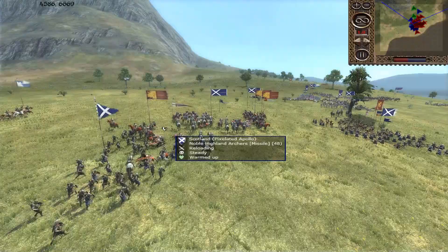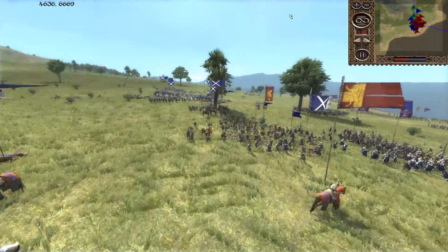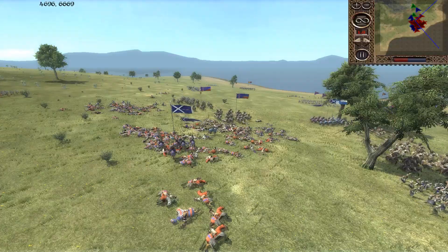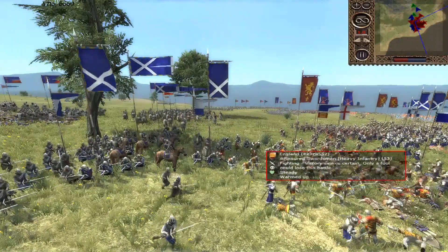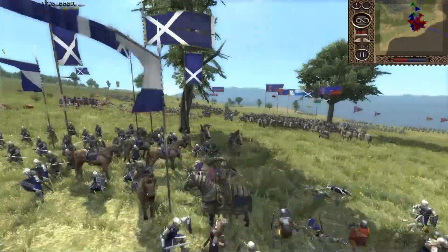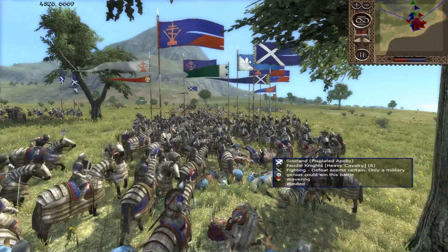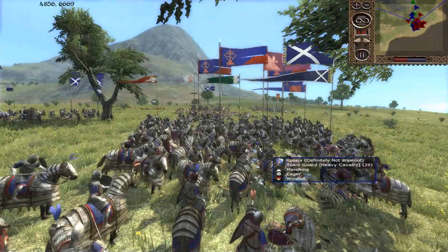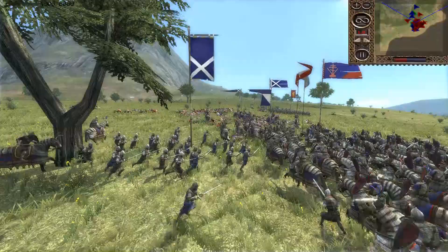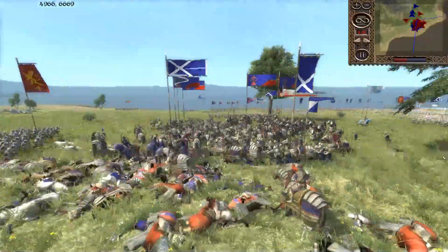Back to normal speed — we are breaking the English cav back, so we don't have to worry about them flanking around. I've got some mailed knights returning from the fight. We're kind of winning over here — got a little flanking charge with my noble swordsmen on these armored swordsmen. But my poor feudal knights returned from breaking and just get slaughtered. I'm sending my highland nobles back into the fight because they're pretty good at killing stationary cav.